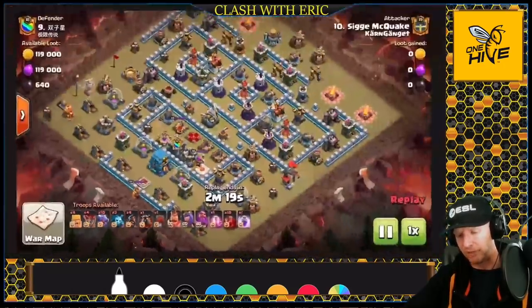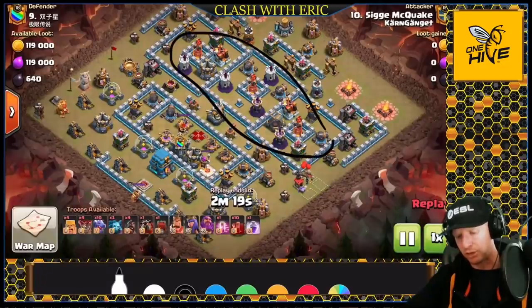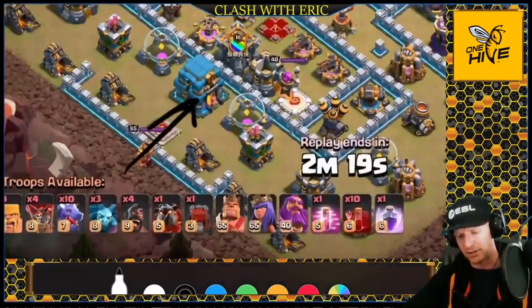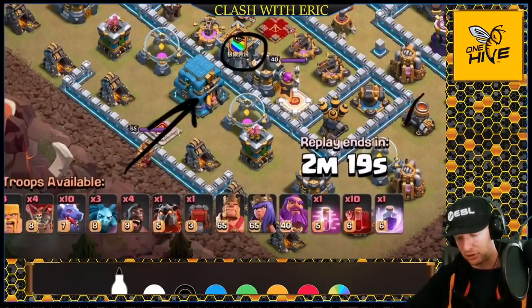Looking at the base: all the splash damage is on one side — three multi-infernos and all the wizard towers — split to the opposite side from the queen, the CC, and the town hall. If you charged in at the town hall with heroes, you'd be limited because your queen would get locked up on what is very likely a lava hound in the CC, stopping you from getting full sui value.